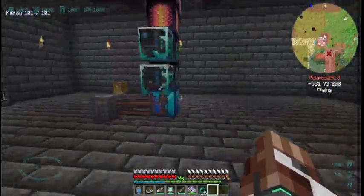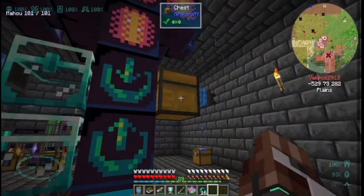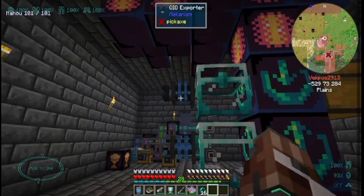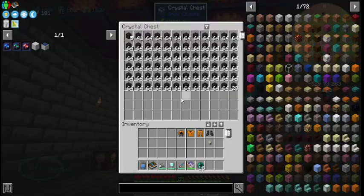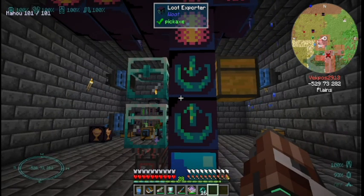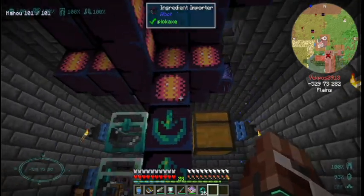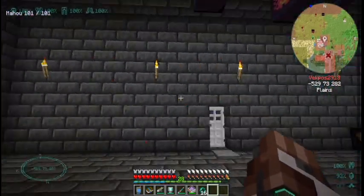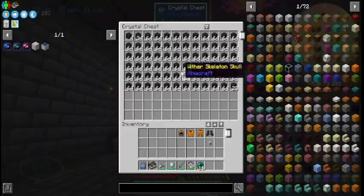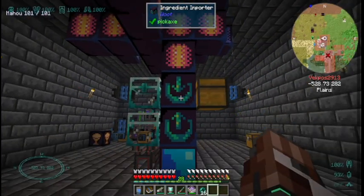I finally decided to get more soul sand. You can actually separate the items through the ingredient porter — the QIO exporter over here can only deal with wither skeleton skulls, and over here will be soul sand. That way it'll go inside, make the wither, and then make the nether stars that I need, so now I can get even more nether stars.